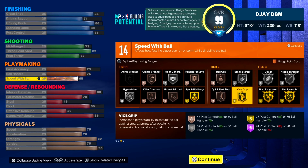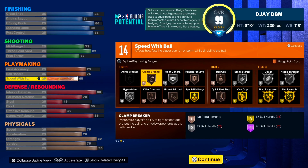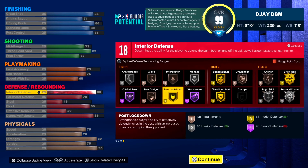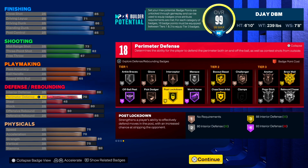I went with a 65 speed with ball just so I can get his pro dribble style — I gotta go back and look if that's the case. I still get gold unpluggable. I only get bronze quick first step, but that's all right with me. Bronze killer combos, bronze clamp breaker — we're gonna be taller than mostly everybody anyway, so there's no point worrying about that. We still get all the necessary badges that I need.